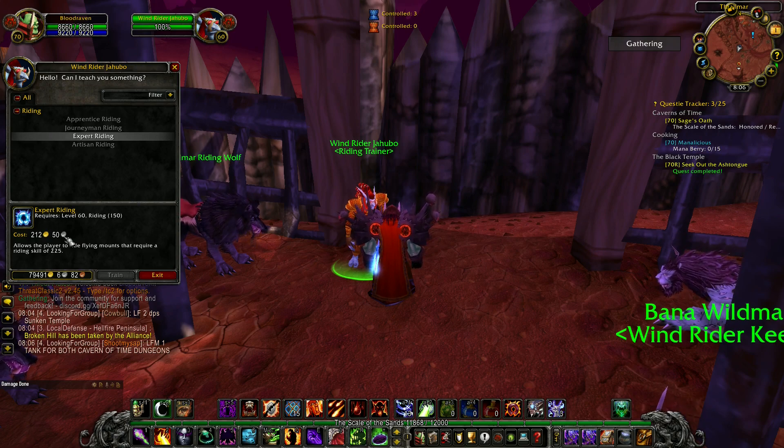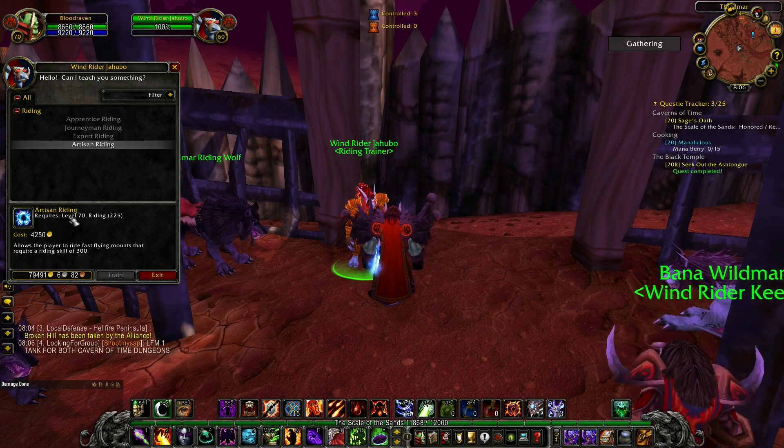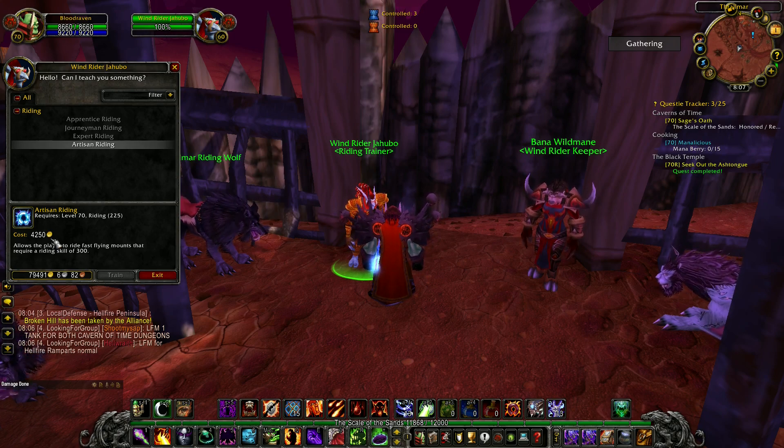The price with Revered standing with Orgrimmar is 212 gold, so the price will be between 200 and 250 gold for you. Later you can learn Artisan Riding at level 70, which as you can see costs 4,250 gold. It's 5,000 if you don't have any reputation standing with Orgrimmar or Stormwind, but by now you should probably have Revered, so this will be your price.